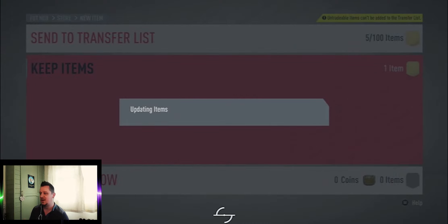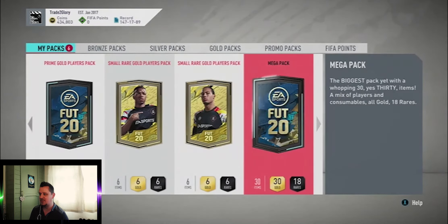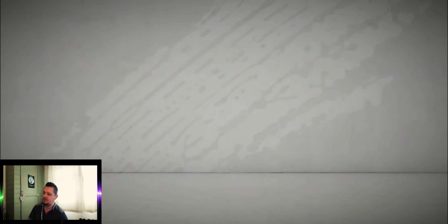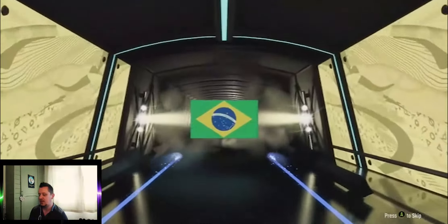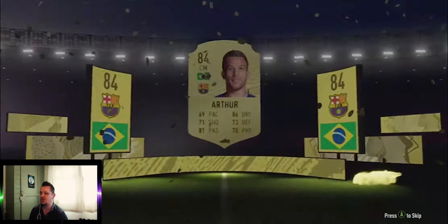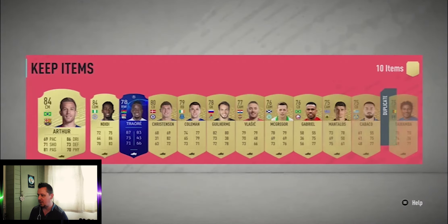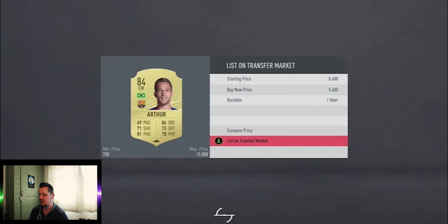It's at least an 84 — and actually, if Vidal was tradable, he'd be worth about 9,500 coins at the moment due to the marquee matchups SBCs — some trading tips for you there. Opening the premium gold players pack — it is a walkout, Brazilian board, central midfield — it's Arthur! Going to put him up straight away because being tradable at the moment and the Barcelona SBC has put prices so high, he will be going on the market. They're going for around 9,500, so I'm putting him up for 9,400 coins — he should sell straight away.